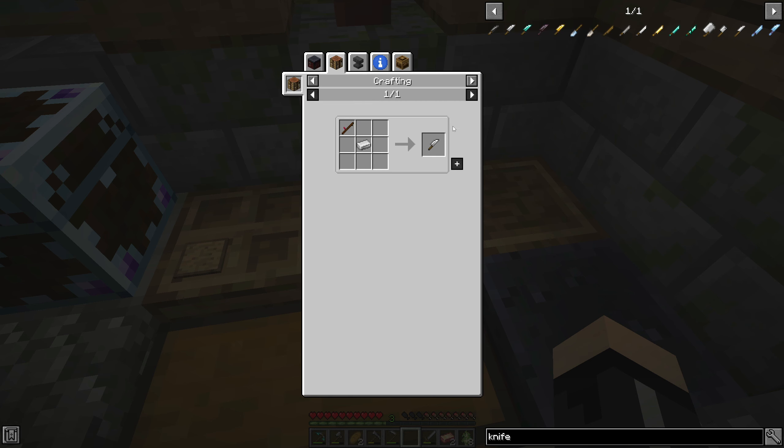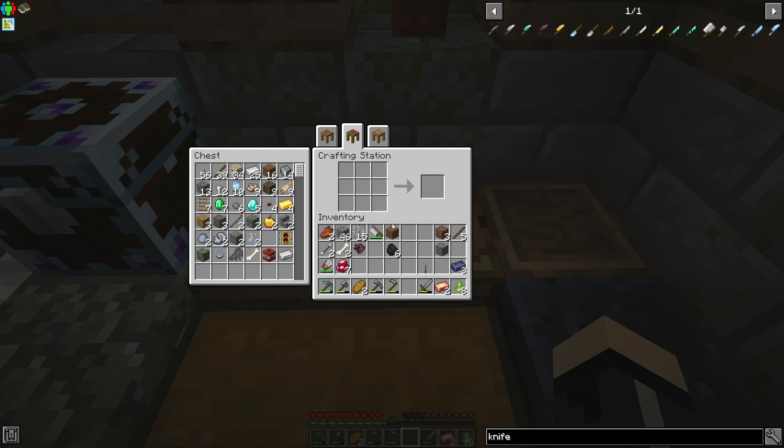They do have knives — check this out. An iron knife, a flint knife. It's just a stick and some iron. Okay, let's grab iron and a stick.